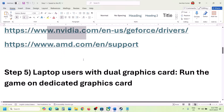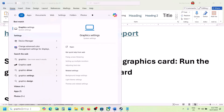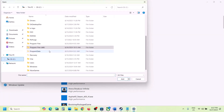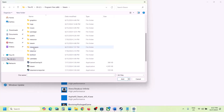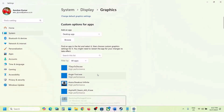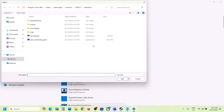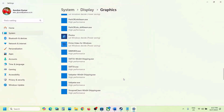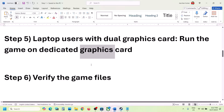The next step is for laptop users with a dual graphics card: make sure you run the game on the dedicated graphics card. Type 'Graphics Settings' in the Windows search box, click Browse, go to the game installation folder, open the game folder, Windows, select the exe file and click Add. Once added, click Options and select High Performance, then Save. Repeat this for the Hemingway\Binaries\Win64 exe file, select High Performance, and save. Then launch the game and check.